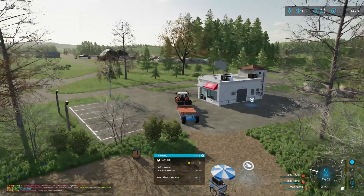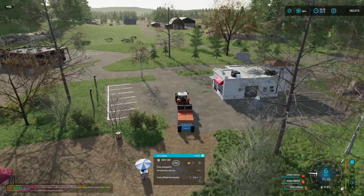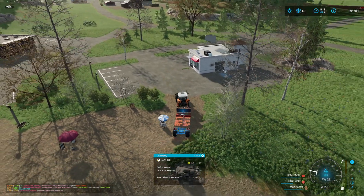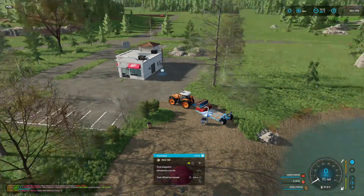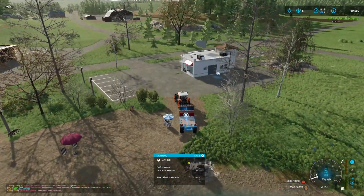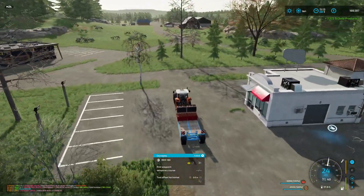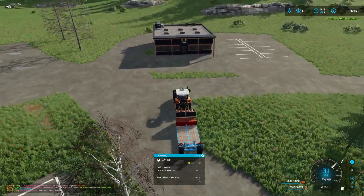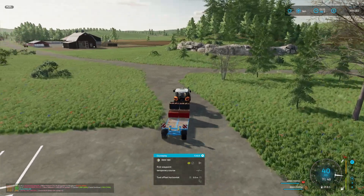Alright let's sell some strawberries - I don't like backing up this trailer, it's got those turning wheels. There we go. $7,500. Let's go sell the other stuff up at the shop. By the time we get back, oh my goodness the New Holland is full already - it'll have to wait.